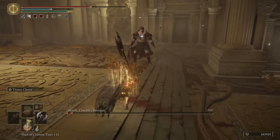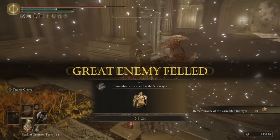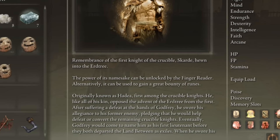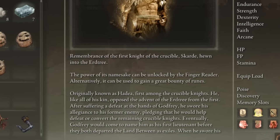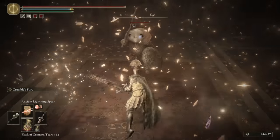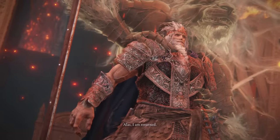This is the only new boss with a new Remembrance — feel free to pause at this screen if you want to read through it. There is unfortunately a part missing at the bottom, which is a bit sad. With the Remembrance we get his Greatsword, which deals 100% holy damage and has a very powerful Ash of War.